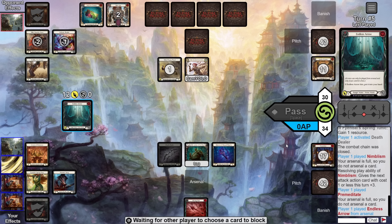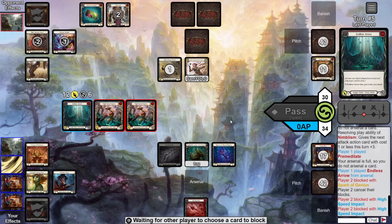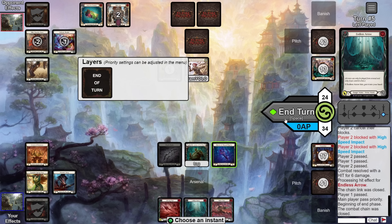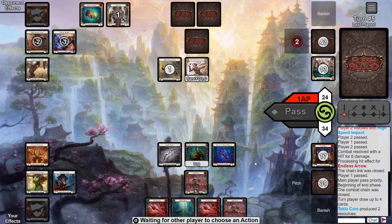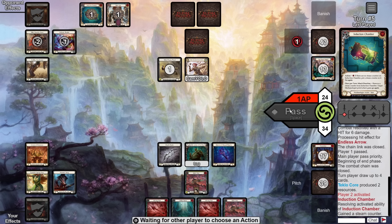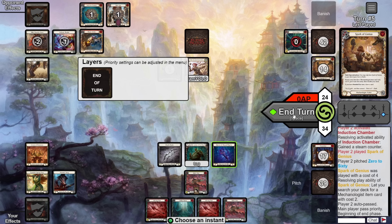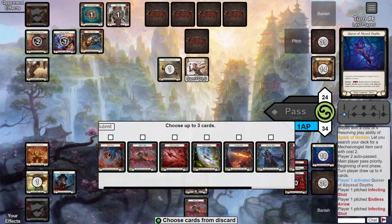Over to them, they pitch a red to load their pistol and play Spark a Genius from arsenal for zero, grabbing a Teclocore, then pass back. Our turn — we attack for one go-again; the opponent says no blocks, then we play Rain Raisers from hand to make it three. We use the tunic to activate Death Dealer, loading an Endless Arrow and drawing an Infecting Shot. Next we play the Nimblism and Premeditate, attacking in for twelve with multiple on-hits. The opponent blocks six, taking six, bouncing the Endless back and creating a Ponder.